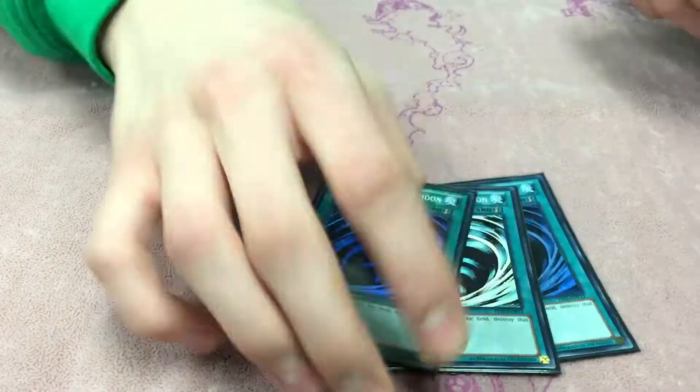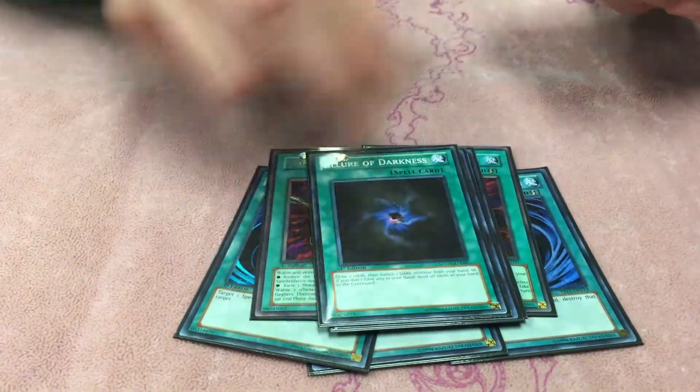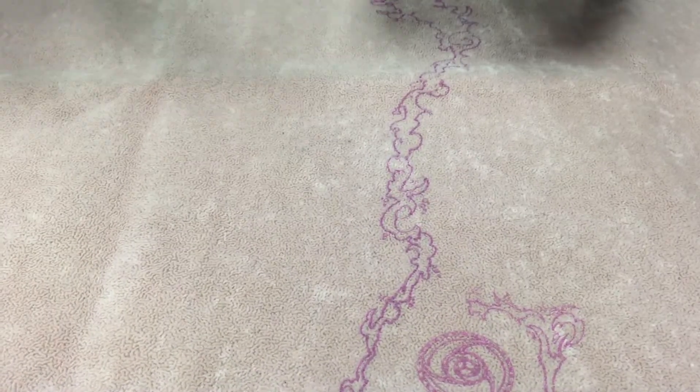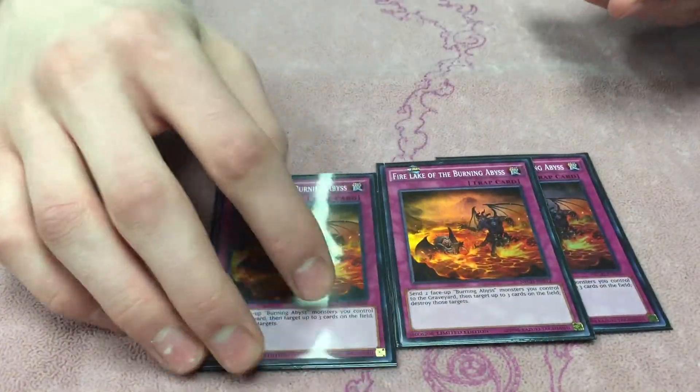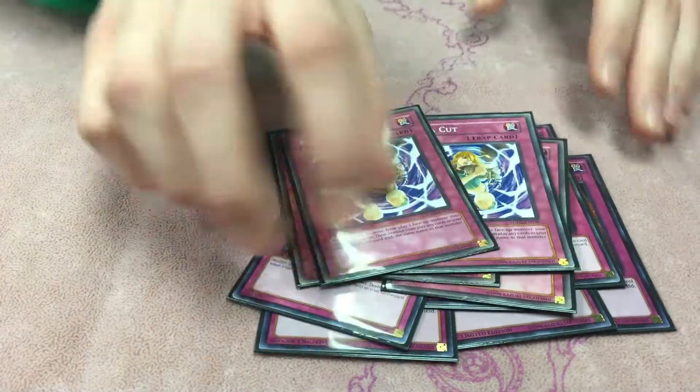The spells: 3 MST, 2 Winning of Triller, Night Beam, Geki, Lure, Booking, and Foolish. My traps: triple Fire Lake, 3 Emptiness, 3 Wing Blast, 2 Karma Cups.